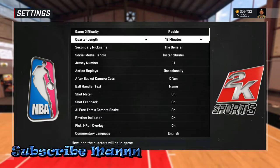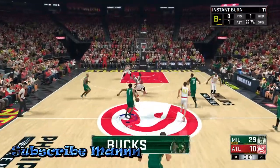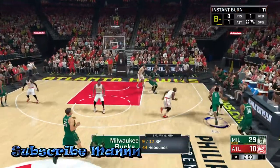When it comes to badges, you have to get them in one calendar season or they reset. Once you're in MyCareer, this is pretty much all you have to do — just go to the corner and shoot threes.